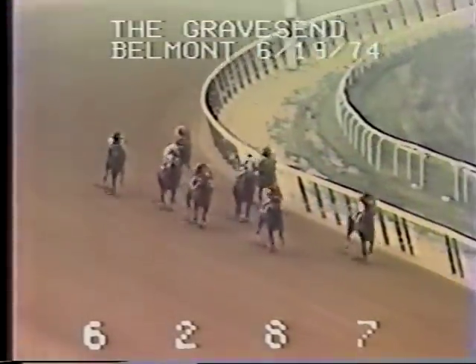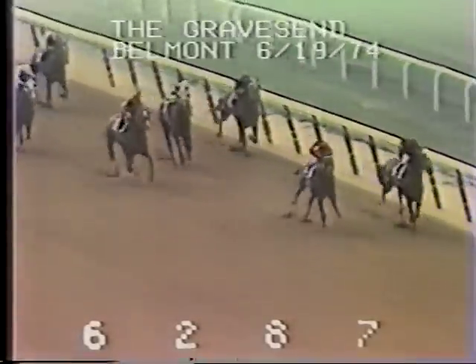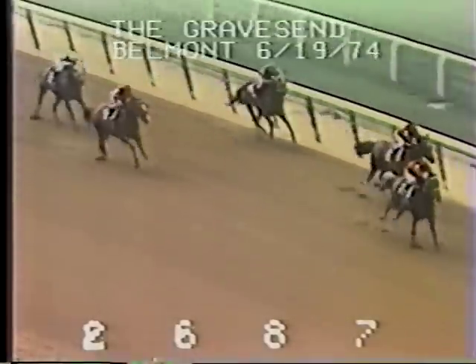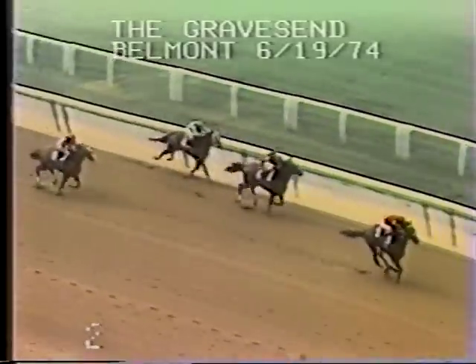It's Lone Tree holding on to the lead by a length. On the outside, Mr. Prospector coming on to challenge. At the eighth pole, Mr. Prospector on the outside gets the lead. Lone Tree second, Full Pocket third, and Infuriator on the inside. It's Mr. Prospector in front.